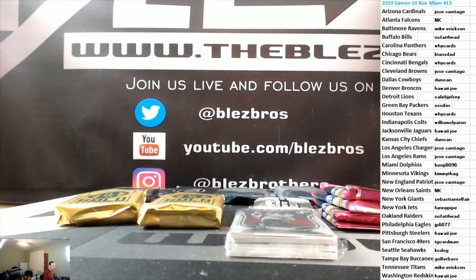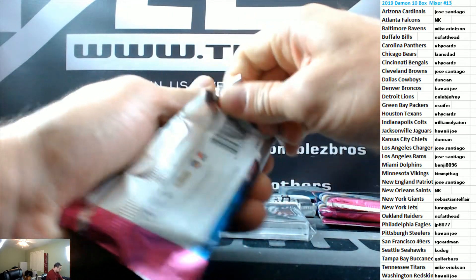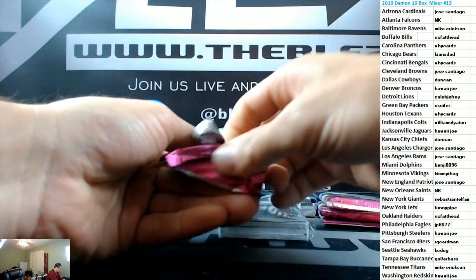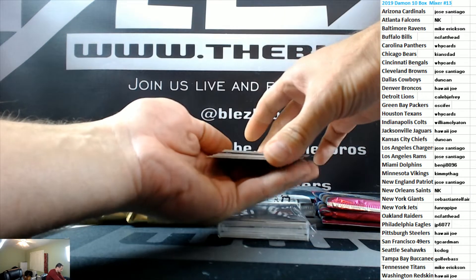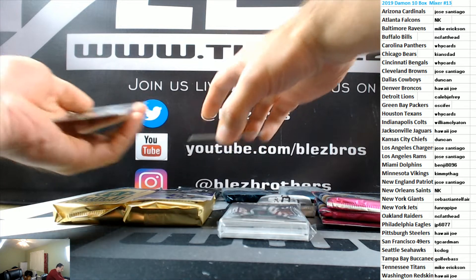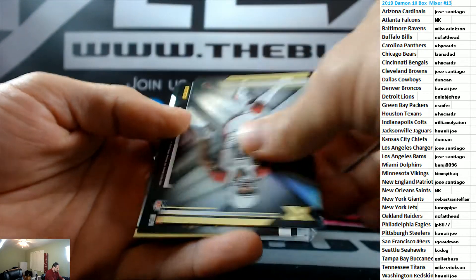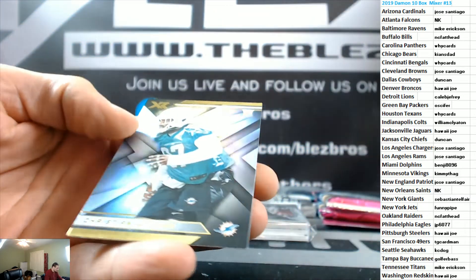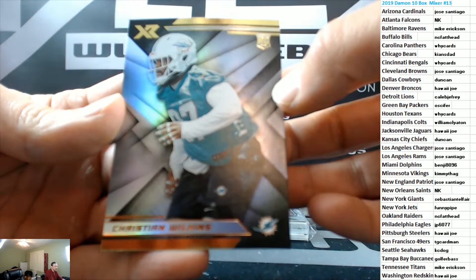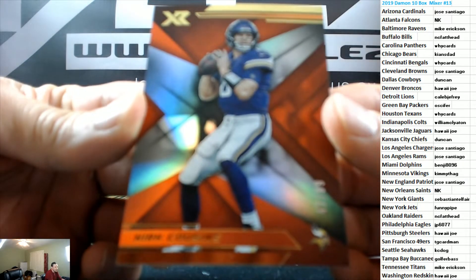Good luck, bless family! Let's start off with XR. Brady base, Fitz base, to 99 for the Redskins, for Hawaii Brights and nice love insert. Chris Christian Wilkins for the Dolphins rookie card. To 99 Kirky Vikings.